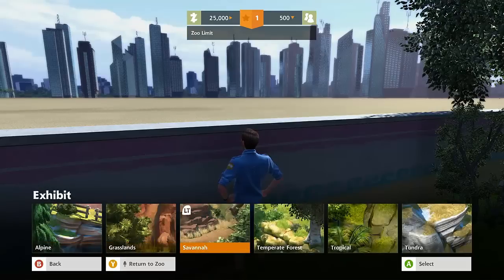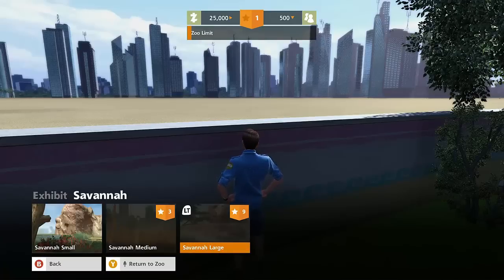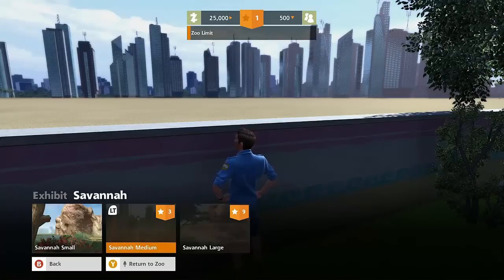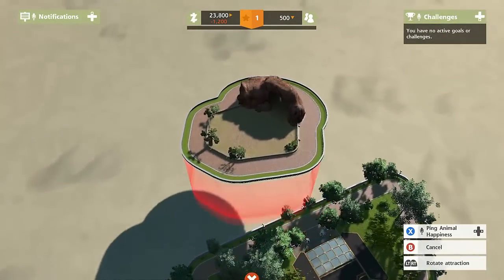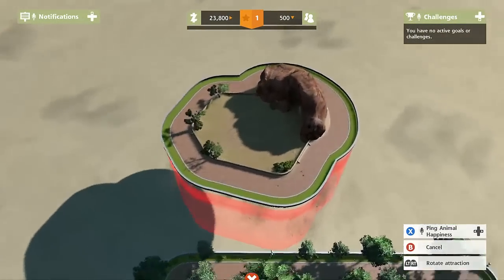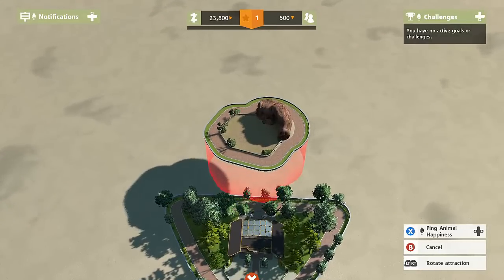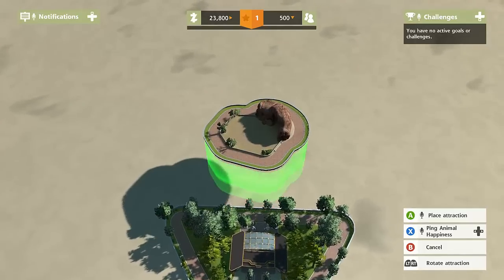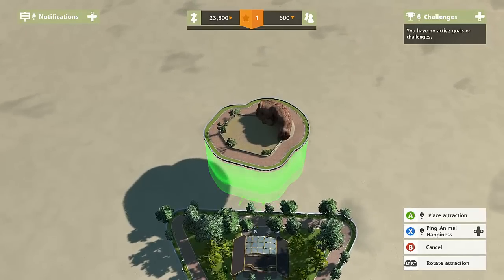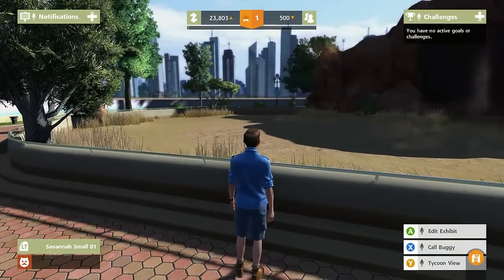We can go with small savannah, medium savannah, or large savannah. We don't have a lot of money — we only start with 25,000 — so we're going to start with the small savannah here. As you guys can see, it takes up a pretty decent amount of space. Let's set this bad boy right here. He's got to be at a decent range and they're showing how it would connect. Drop it! Yes! Okay, so this is our first savannah exhibit.